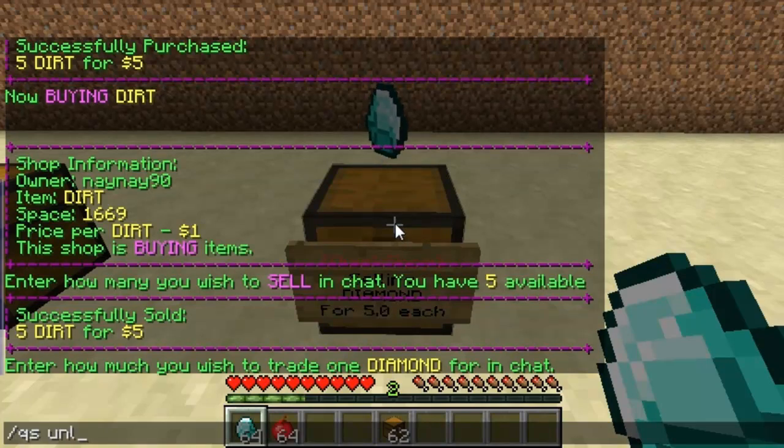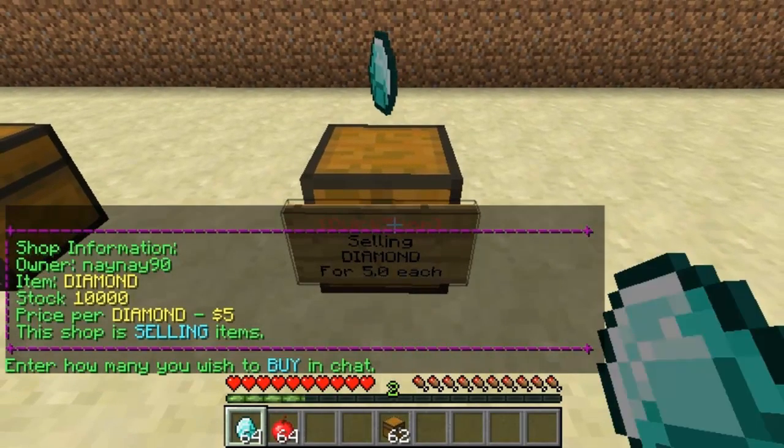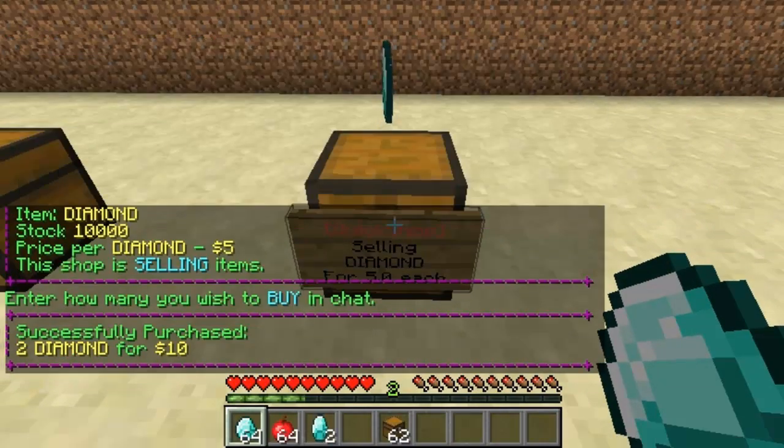You can do QS unlimited and now this chest is unlimited — you don't have to fill it up, so I can buy as many as I want. I type in 2 and you can see I've received 2 diamond.